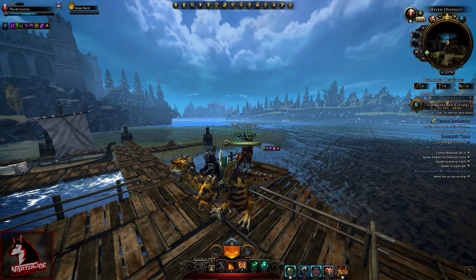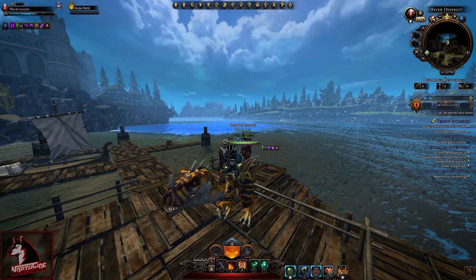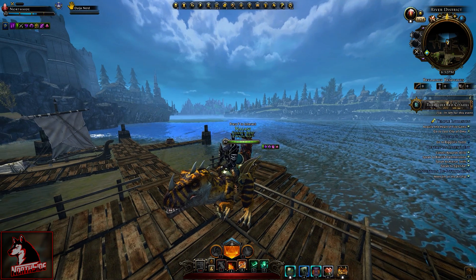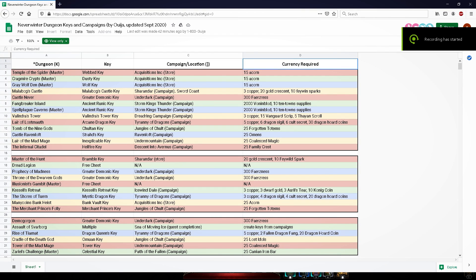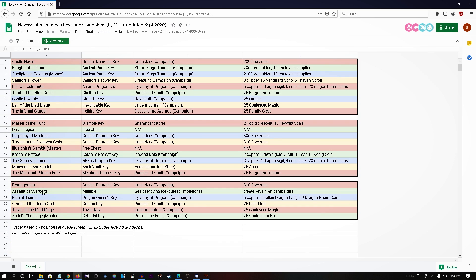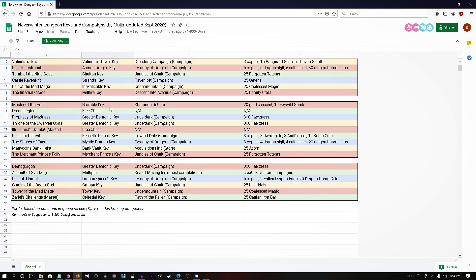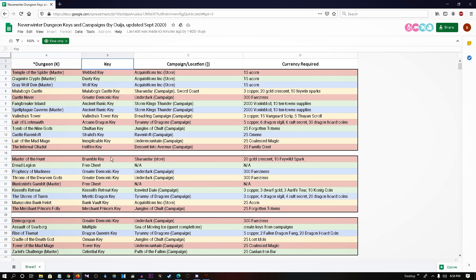Now we're going to skip to the spreadsheet. Any questions — tell me what you got from the chest and where you got it. This is not a full guide because it would take a very long video. Here is how the spreadsheet looks, thanks to Ouija, updated September 2020. We divided it as dungeon, key, campaign location, and currency required. Dungeons include Temple of the Spider, Cragmire Crypts, and more; then skirmishes and trials — web key, dusty key, wolf key, Malabug, and all the other keys. There may be some mistakes and typos, however we will update this.